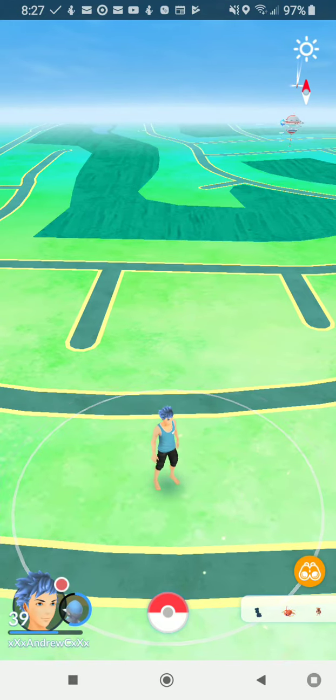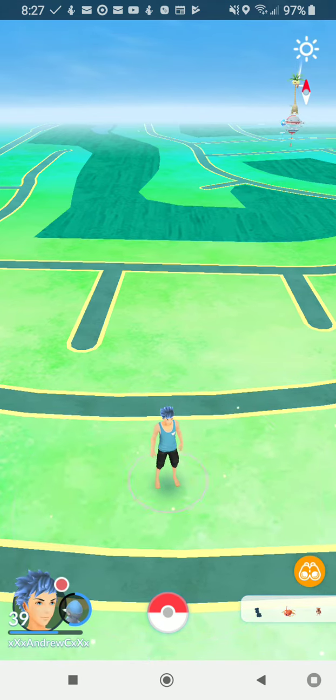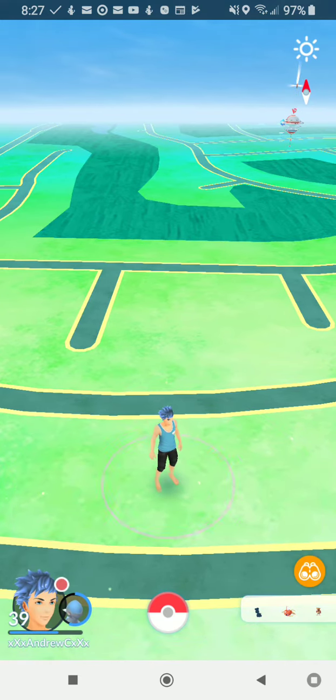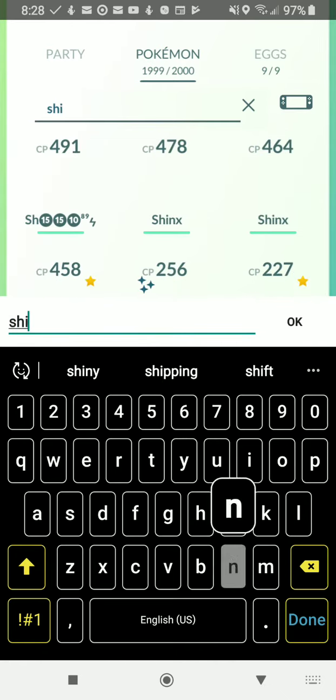Hey guys, it's Pokémon time with Andrew C. I'm going to show you a shortcut on how to get Leafeon and Glaceon without any of the new lure modules. This trick only works once — it's the name trick. We're going to be doing shiny Leafeon and Glaceon, so let's find my shiny Eevees.